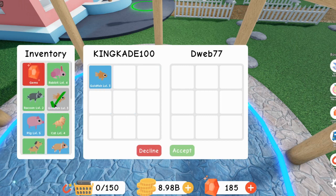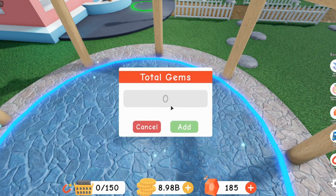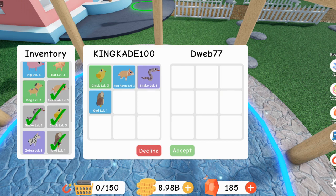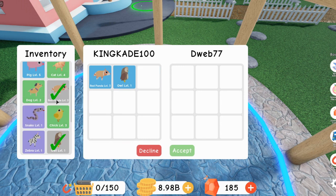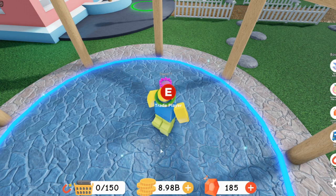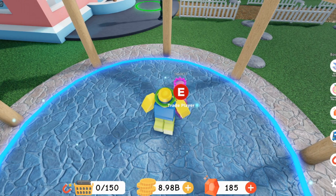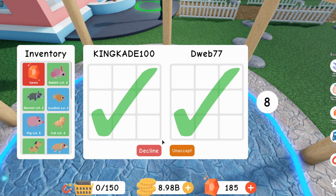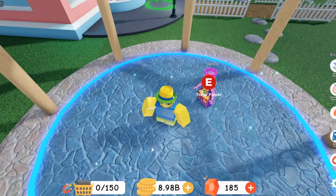So yeah, you can just trade normal pets and gems and stuff. You can grind on an alt account and just give your main account gems, which is super cool. And now you can also trade with people, making it way easier to get a level 10 pet. You can give someone like a rare and maybe they can give you a common pet, so you can get your pets to level 10. Once both of y'all accept, there will be a 10 second timer, and once that timer ends the trade will go through.